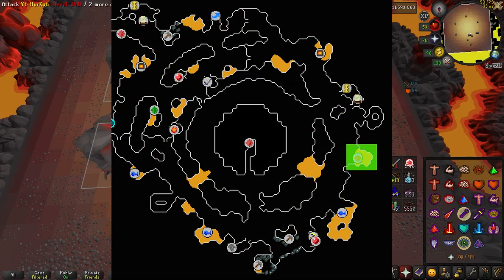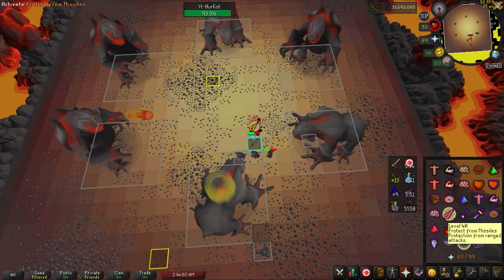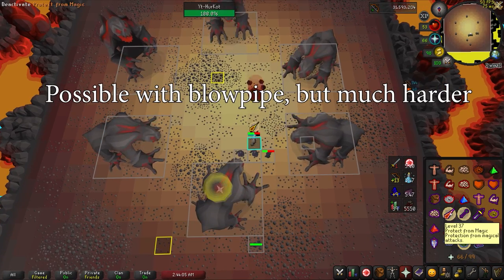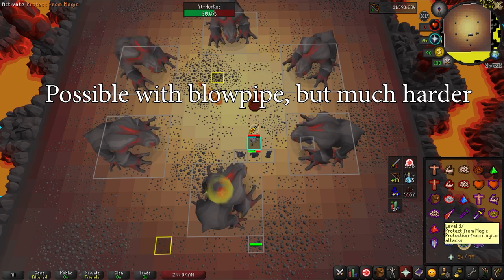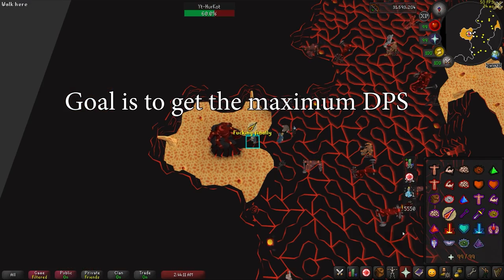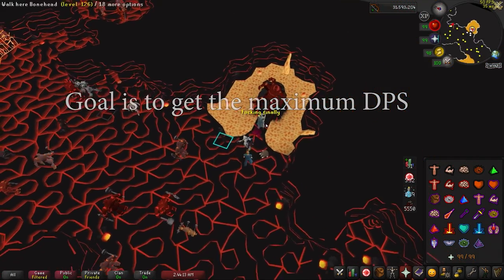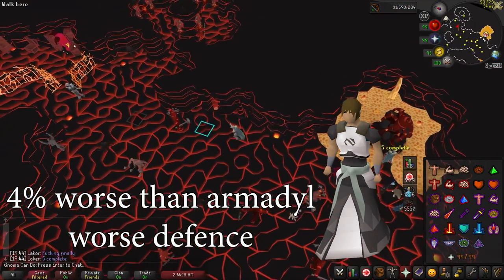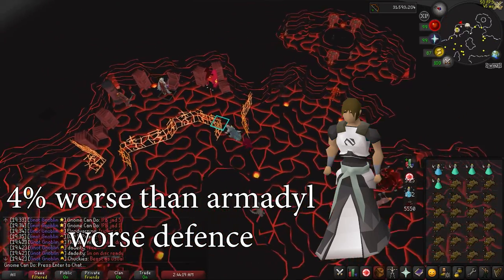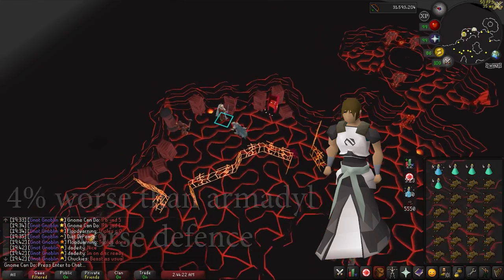The challenge is located just south of the Mor Ul Rek bank chest. I would highly recommend a Twisted Bow if attempting 6 Jad — it's definitely possible with just a blowpipe, but it's much harder. You just want the best ranged DPS gear you can get, as supplies aren't really the worry for this challenge. Elite Void ranged is significantly worse DPS than Armadyl due to the Jad's high defense, around 4% worse, and also has worse defense, so I wouldn't recommend Void.